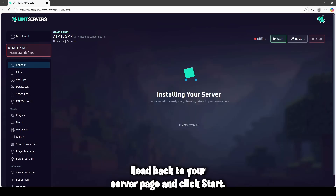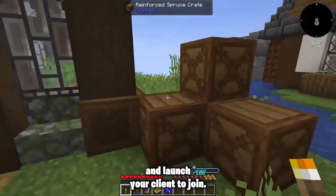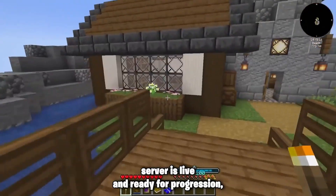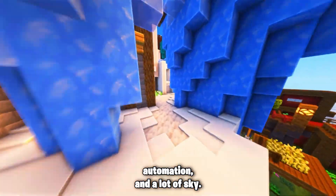Head back to your server page and click start. Share the IP with your friends and launch your client to join. That's it — your ATM 10 to the Sky server is live and ready for progression, automation, and a lot of sky.